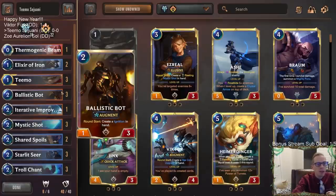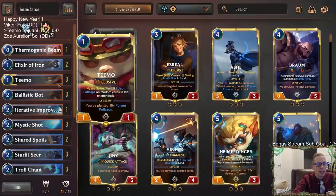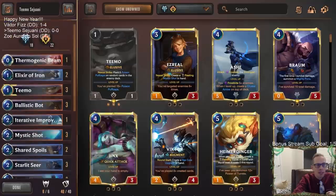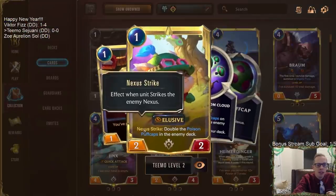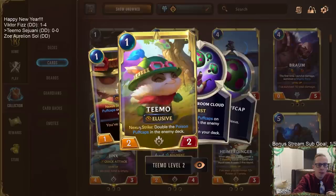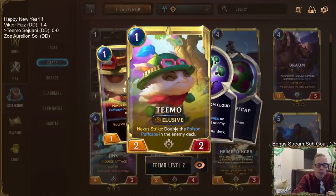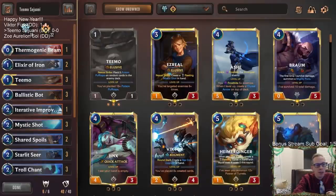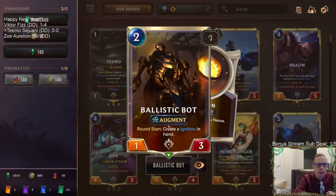Basically what we're going to be doing is trying to give our opponent a lot of Puff Caps. Puff Cap Peddler will be a big part of that - every time we cast a spell, we give them three Puff Caps. Teemo is in here too, and whenever it nexus strikes, it'll either give them five Puff Caps or double them up. A leveled-up Teemo doubling up those Puff Caps is really what we want. With those Puff Caps, they draw them every turn and each turn that's nexus damage.